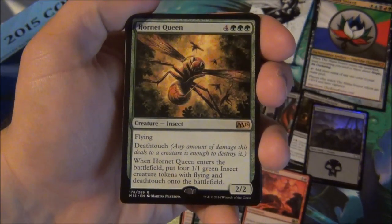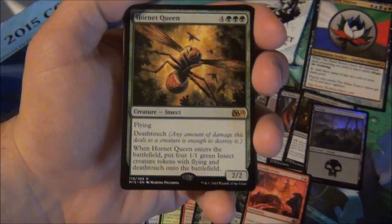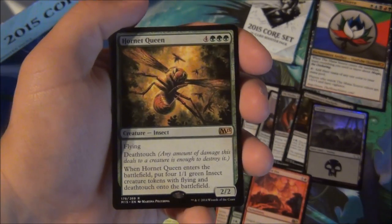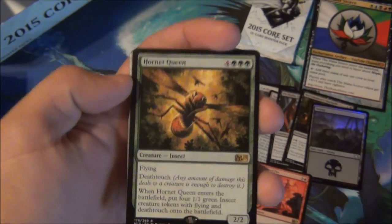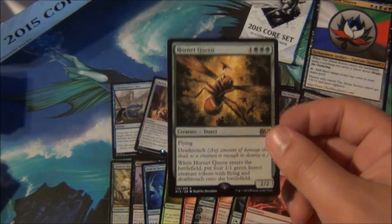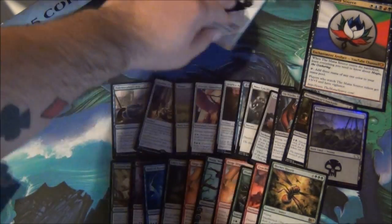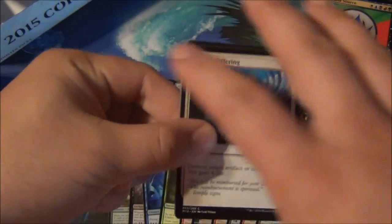Hornet Queen: four colorless, three green for a 2/2 flying deathtouch, and when it enters you get four 1/1 flying deathtouch insect tokens. This card is so much value — yes it's seven mana for a 2/2, but you're getting six points of power total. Seven mana for a 6/6 worth of bodies, pretty good. Deathtouch on everything means profitable trades — if they don't board sweep, they'll never attack into you again. Deathtouch reigns supreme right now. Hornet Queen staple goes with our Genesis Hydra and Nissa — we're basically building mono-green devotion right now!